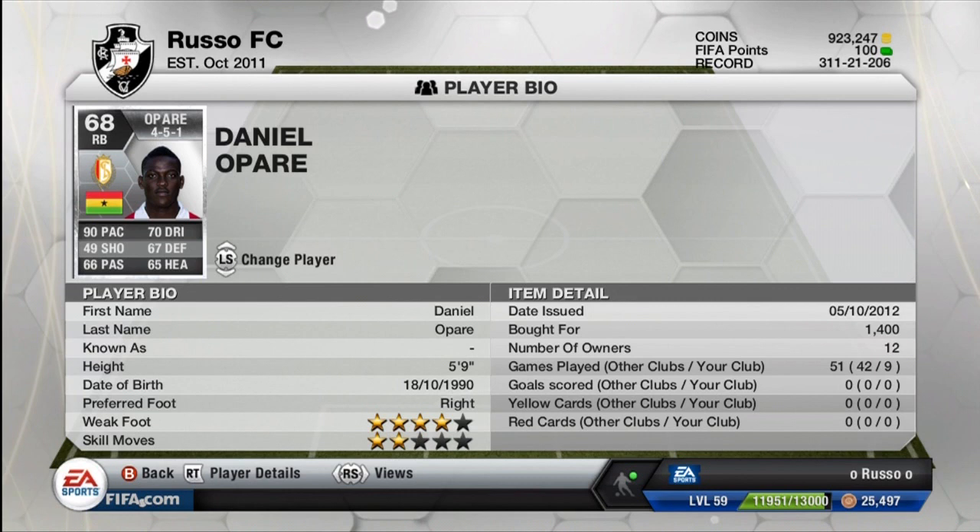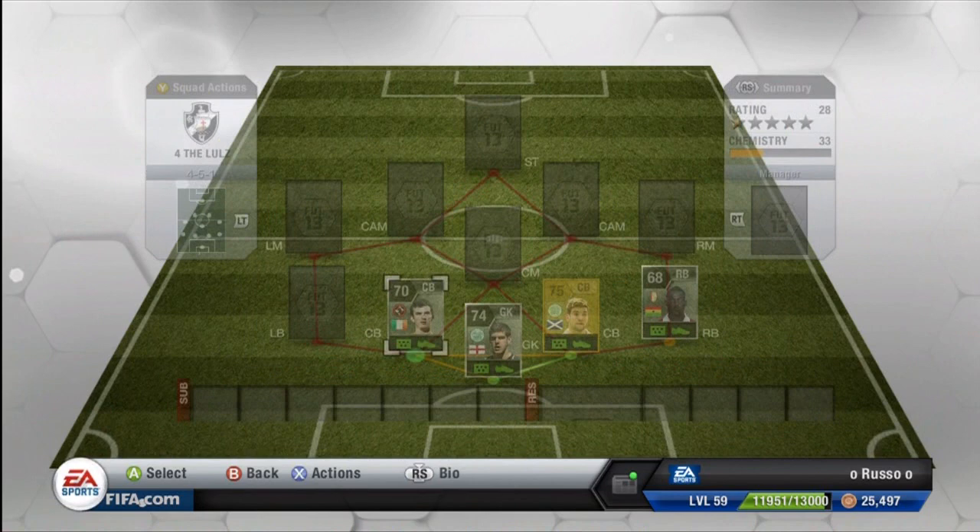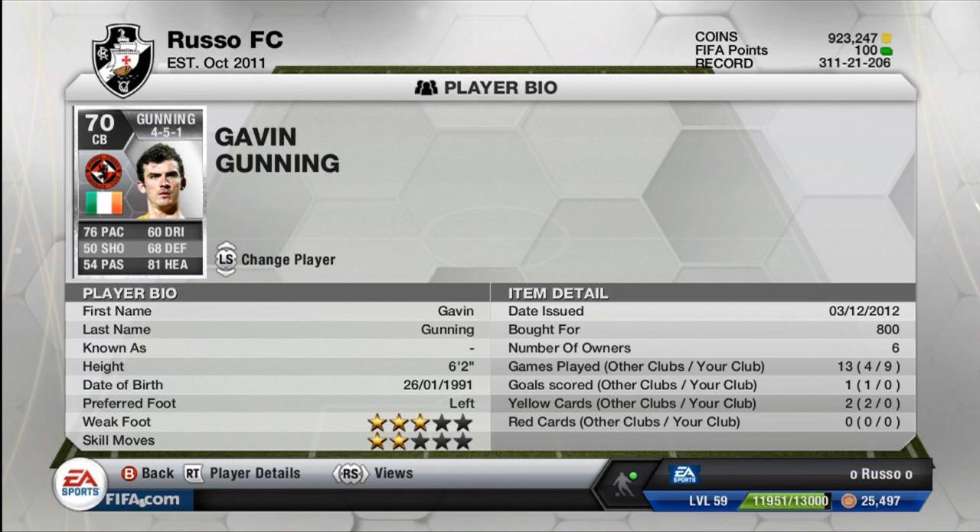Moving on to the right back, we do have a man from the Pro League — Daniel Opare. 90 pace, 70 dribbling, 49 shooting, 67 defense, 66 passing, and 65 heading. Four-star weak foot and two-star skill moves. Only cost me 1,400 coins. For a silver with 90 pace at right back for only 1,400 coins, that is pretty much a steal of a deal. Very pacey right back and a wonderful guy to have back there.